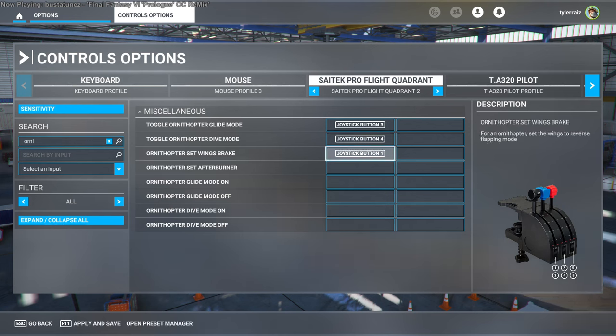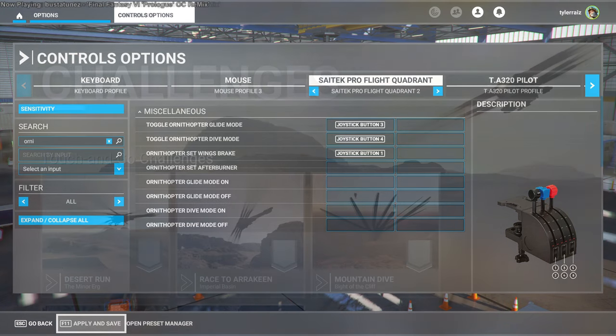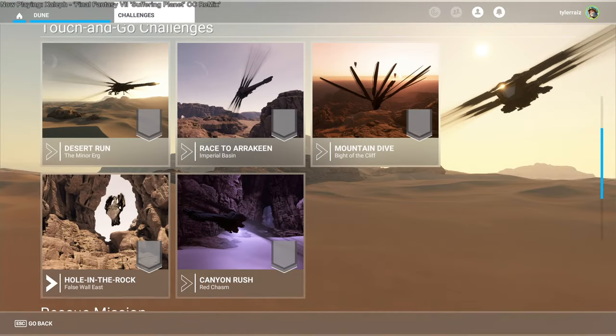Glide mode is to be powerless and have the wings optimized for glide. There's a dive mode that helps you plunge down and folds the wings very quickly, and the Afterburner is just to give you a boost.